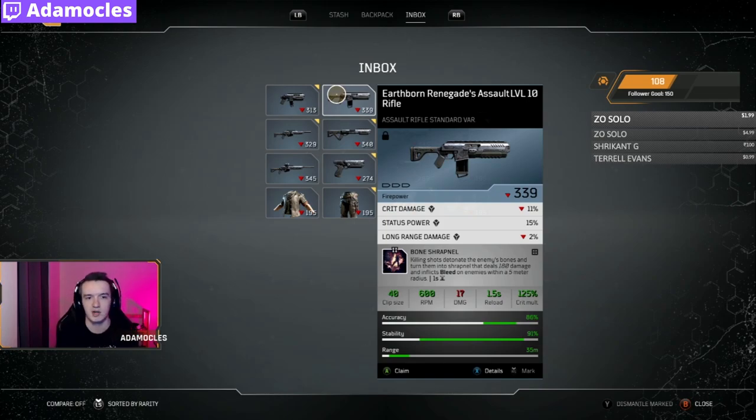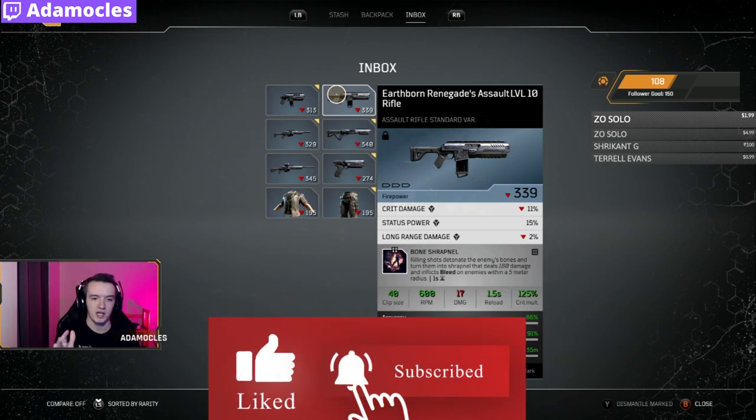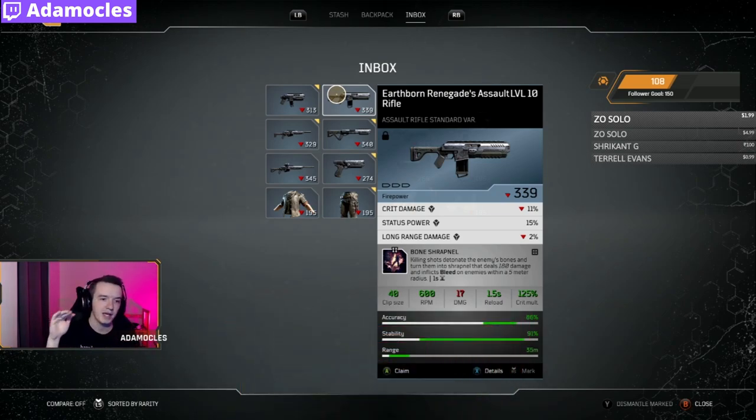So this Earthborne Renegade assault rifle — if you're anything like me, at the start of the game you already leveled past this thing by the time it became useful to you, and now everything is just kind of sitting in your inbox in your stash. But what people didn't know — brought to my attention as recently as yesterday in my stream chat — is that you can actually farm this so you're able to level it all the way up to 50 and make its firepower as insane as humanly possible.